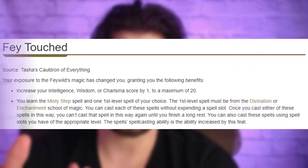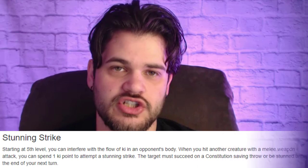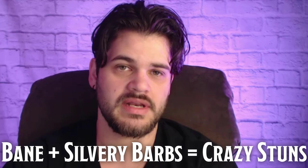At level 5, we pick up our ASI and I'm picking up Fey Touched. The extra teleport is always nice for escaping situations or putting us exactly where we need to be, but we also get Silvery Barbs. Because we struggle with concentration, we're going to be using Silvery Barbs probably more often than you'd think. Bane is better overall, but if we lose concentration on it, it affects our action economy where Silvery Barbs does not. The combination of the two is where we get really crazy because next level when we pick up Stunning Strike, this is nearly the best Stunning Strike you can have.